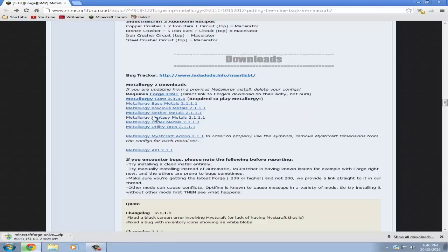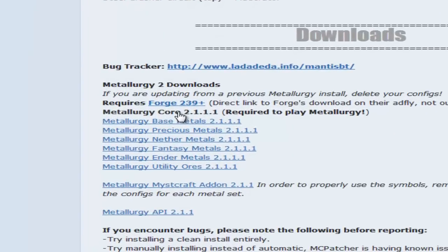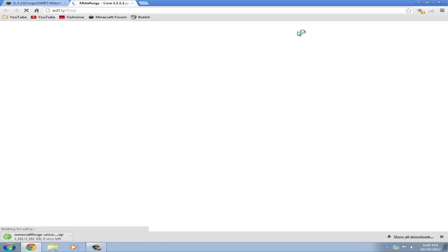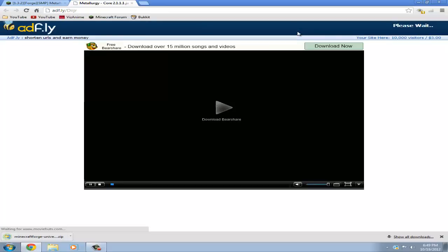Close that, and now you're going to want to look for the Metalurgy Core. Click on that — it's going to take you to AdFly again. Just wait 5 seconds again, then skip the ad. It's going to take you to Mediafire.